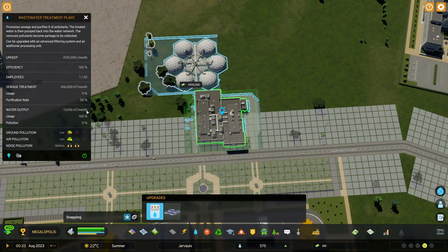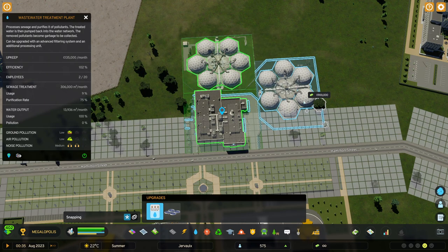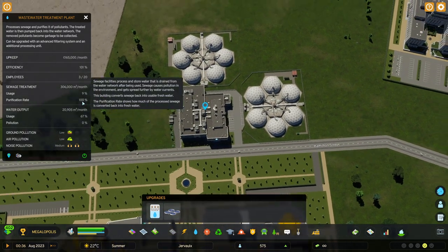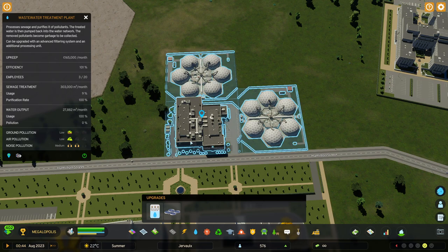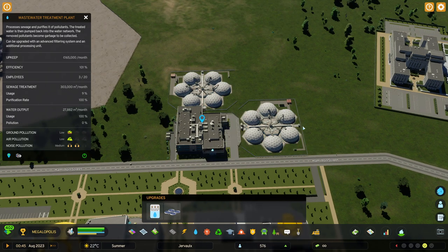Now let's use the upgrade. On the right side you can see the purification rate. Let's add upgrade 1 and 2, and now I have 100% purification rate. The purification rate is the process where sewage is converted back into fresh water. If we have 100% purification rate, then every sewage that comes into this facility gets converted fully into fresh water.